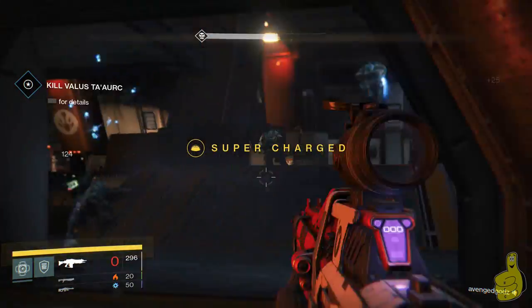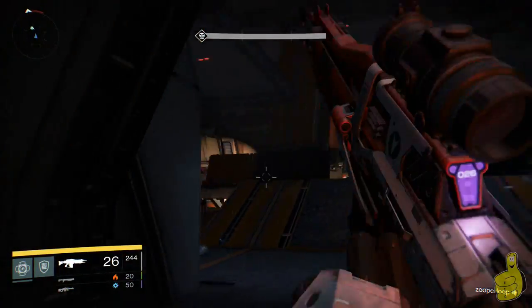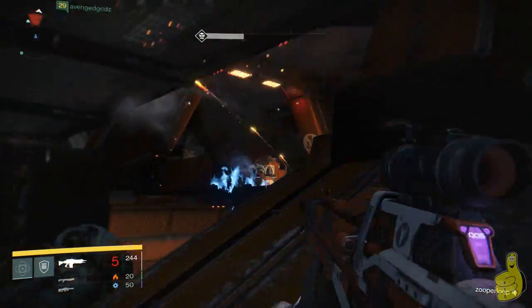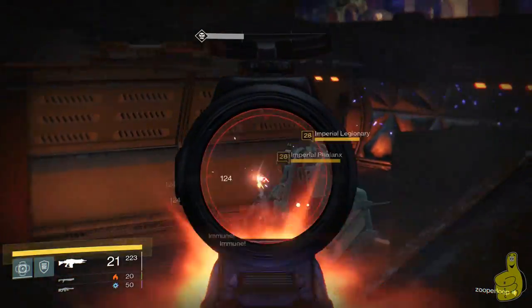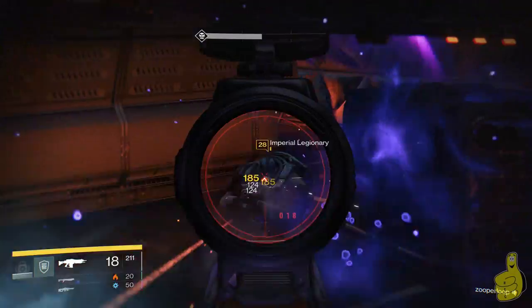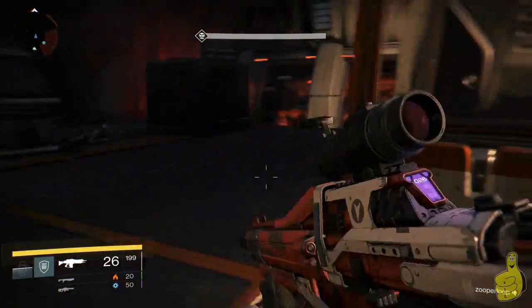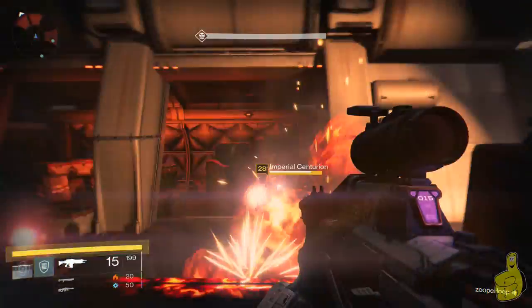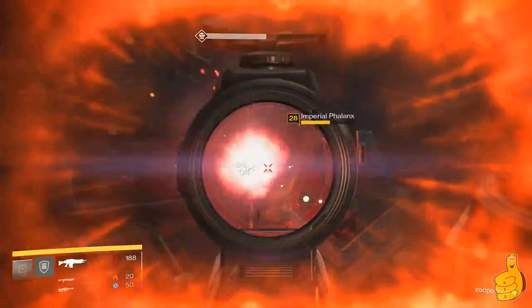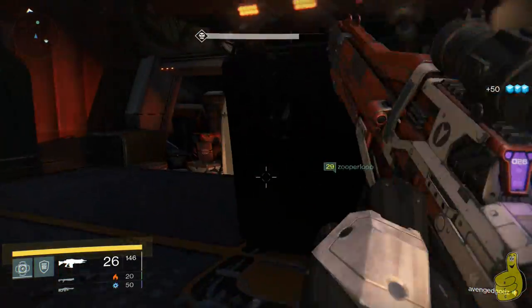Once you get inside Cerberus Vae Three — however it's pronounced — you want to kill every single enemy in this room. Do not advance until you've killed all of them. There are a couple of Scions that are a pain, but everything else is pretty simple. Just stick together and pick them off one by one. We had just done the raid twice and were kind of over it, so we weren't playing as well as we should have been.